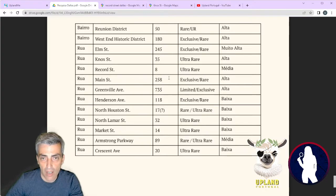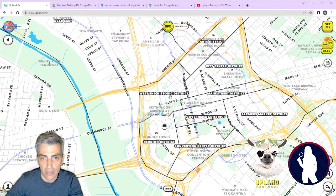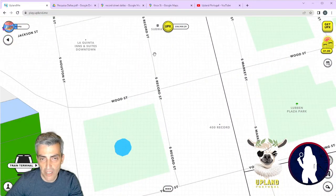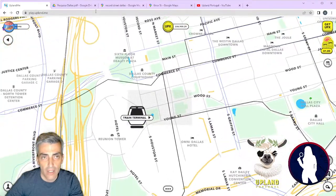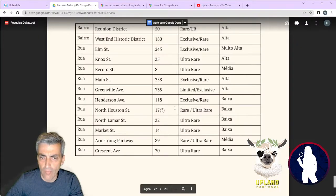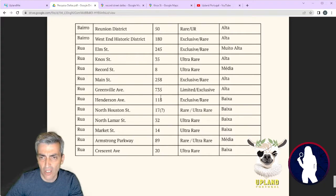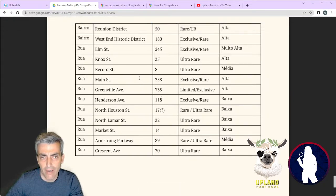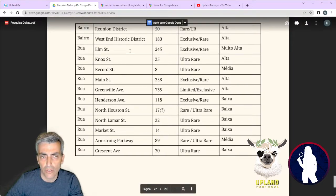Apart from that, you also have one street very close to the train station, which is Record Street — just in front of it, with only eight properties right here. The other streets have lower probability, so I would recommend sticking to those good ones and the neighborhoods that are more likely to be a really good collection.